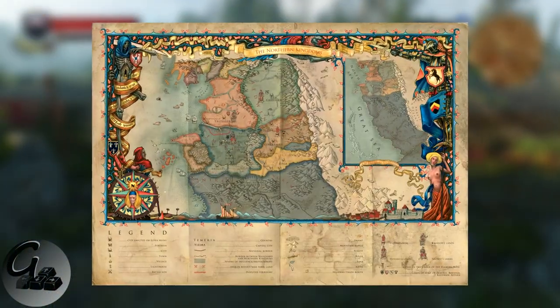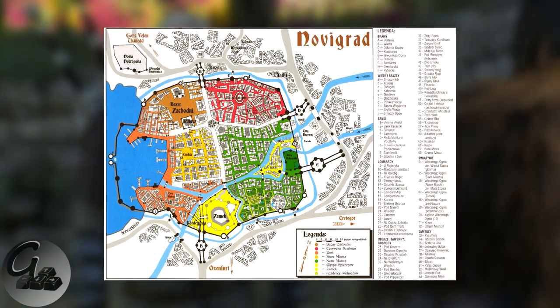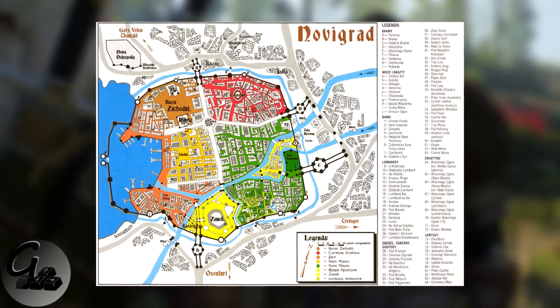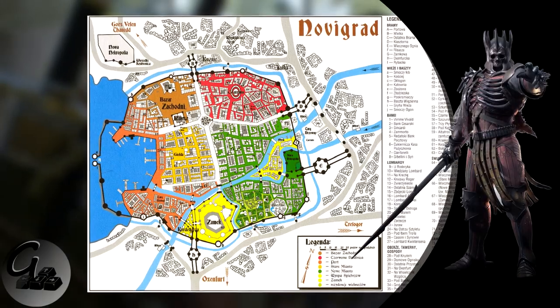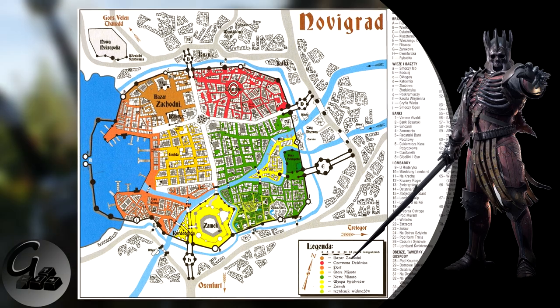This map accompanied The Witcher 2, also in a printed form. You can also find the map of Novigrad. The city is the biggest known habitat of humans in the world and the biggest trade hub in the river delta of Pontar.